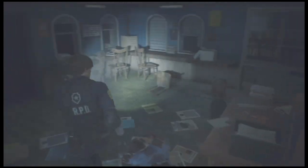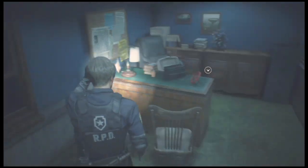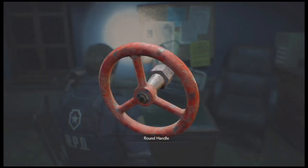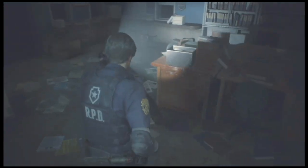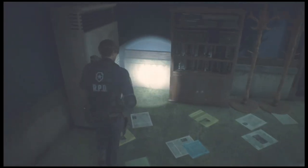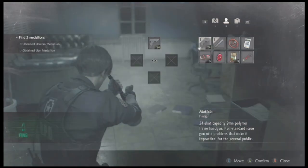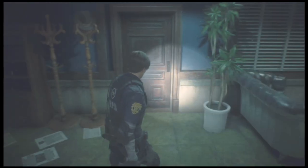Let's head in here first — there's a window you can board up but no zombies break through it, so you don't really have to worry about that. We're gonna be nabbing the valve. Let's get this gunpowder here. Then there's more gunpowder over here along the side desk — it's regular gunpowder. Since we're about to get the shotgun I'll just combine it and make three shotgun shells.